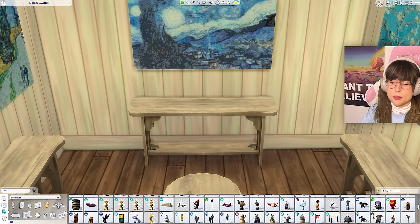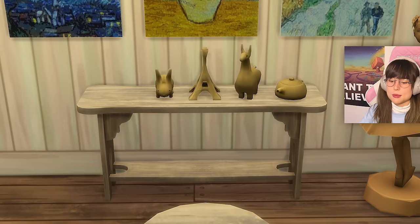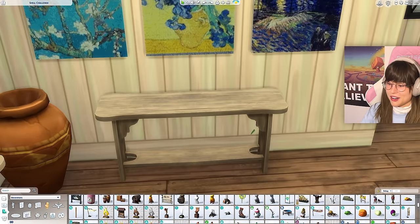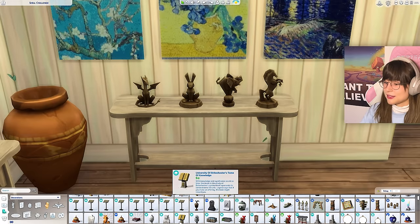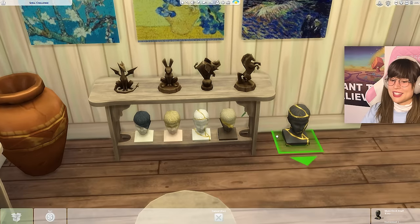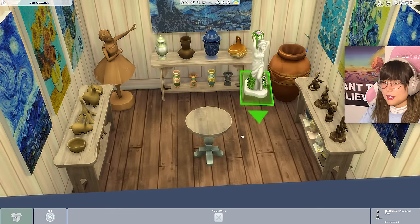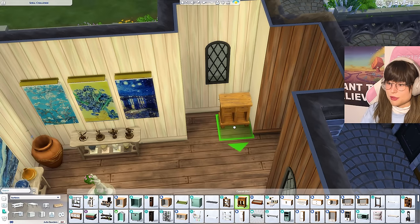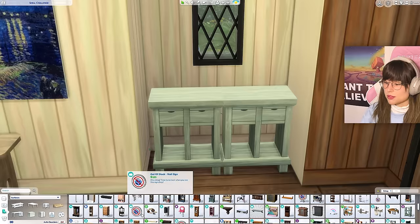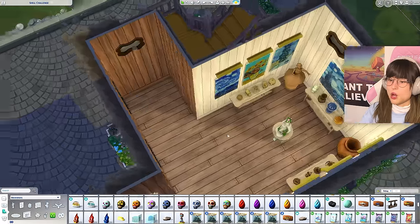On one table: urns and vases she's been making. Another table: little clay sculptures. Another: woodworking pieces. In the corner: a table with skulls - she's been painting them and doing great in life! Of course we need a register, and a little stool with a coffee cup and magazines so she can sit and read when there are no customers.